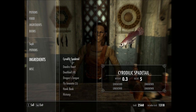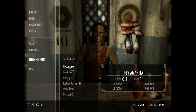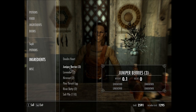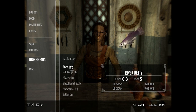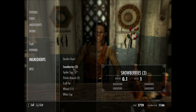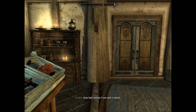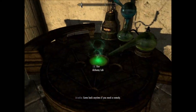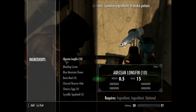I don't keep very many ingredients, and the ones I do keep are ones I'm absolutely sure I'm going to use. Pretty much sell it all. The only thing I keep is the danger heart. But I've got stolen stuff that I can't sell to her, so I'm going to run over here and make me a couple potions.